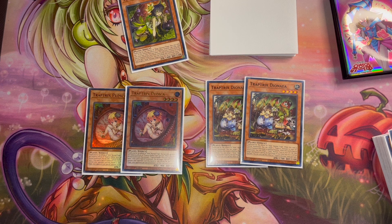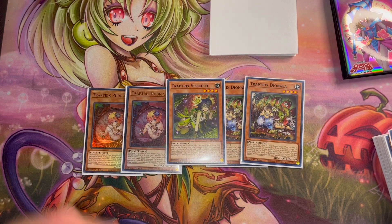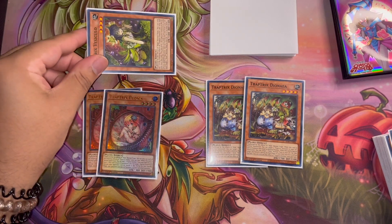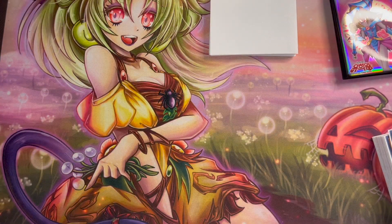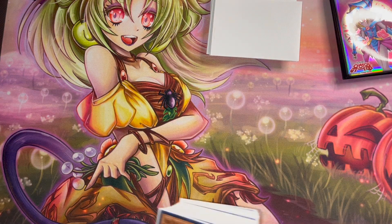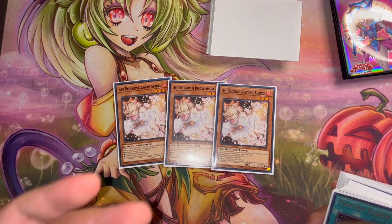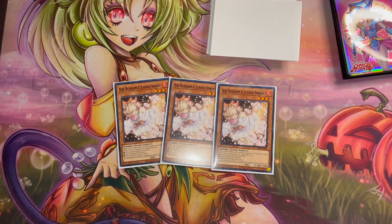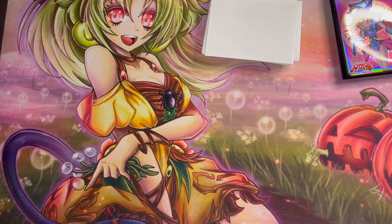Pudica synergizes really well with the new XYZ monster because you can special summon Pudica, target and banish an opponent's special summon monster, and then with the XYZ you can attach that banished monster as material. So unless they're playing Kashtira or anything that deals with banishing their monsters back, they are not bringing anything back within their next standby phase. And playing triple Ash Blossom in this format is so good because we're dealing with Branded and even Labrynth — Ash Blossom stops their welcome if they have no response.